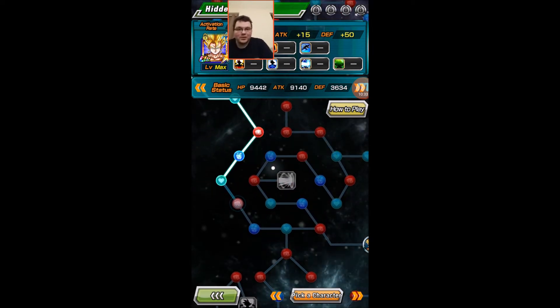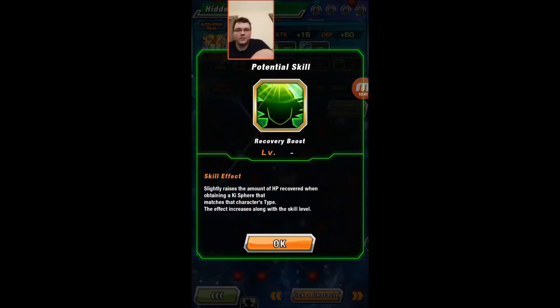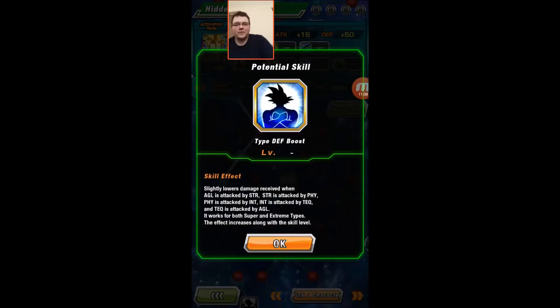There are different node types. The super attack boost increases your damage done with the super attack. The recovery boost slightly raises the amount of HP recovered when obtaining a ki sphere that matches your character's type — the max level for this is level 20. The defense boost lowers the damage you receive when attacked by the type you have an advantage over — so for example, AGL is attacked by STR, and it basically helps you tank a lot better.